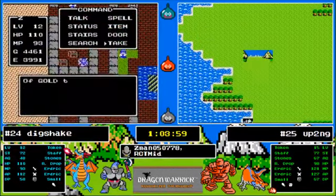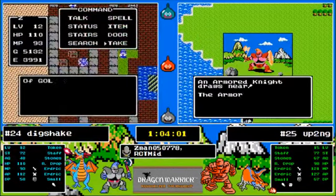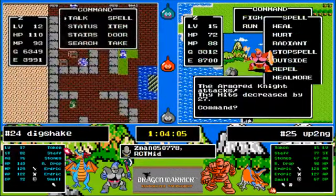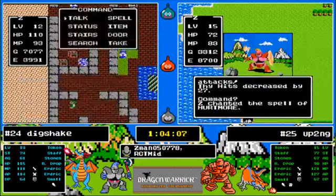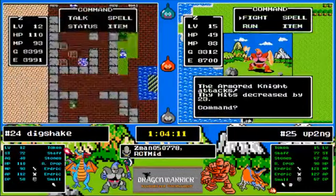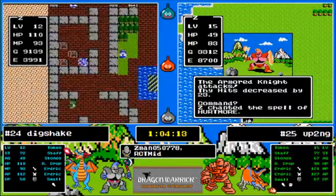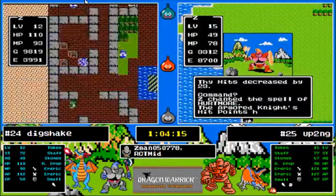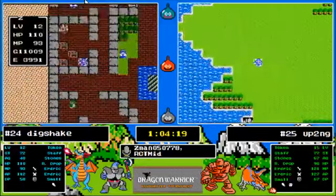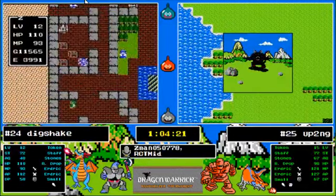He doesn't get attack power next level or the level before, so he needs three levels. The only reason Up To No Good has the attack power he has is from that death necklace — so we do have a low strength seed. Let's see what level 16 brings. Maybe they would have to go to level 16 anyways — this could be a case where it's not going to hurt him in the end.